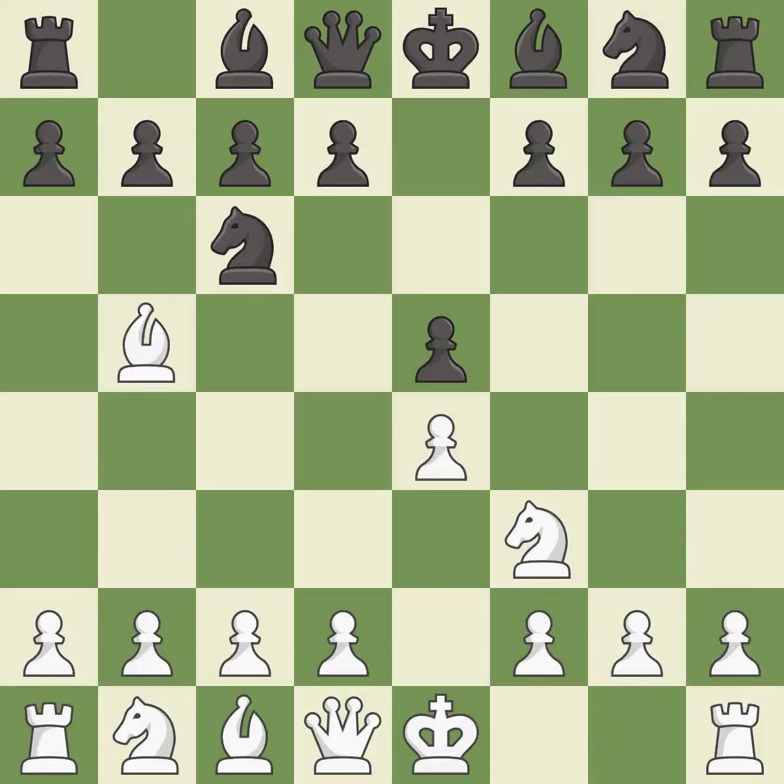The Ruy Lopez opening develops the bishop to immediately attack the knight on c6, the lone defender of the e5 pawn. a6 forces the bishop to decide — exchange or retreat. Bb4 safely retreats the bishop while keeping pressure on the knight.